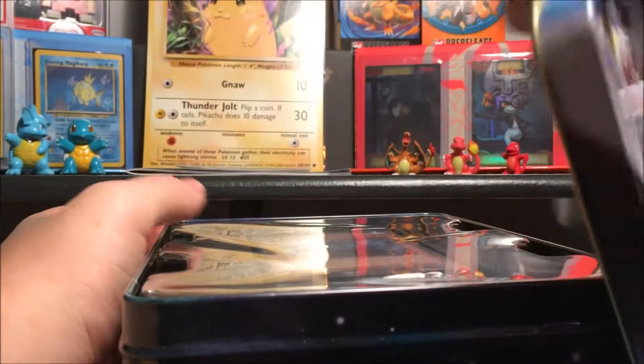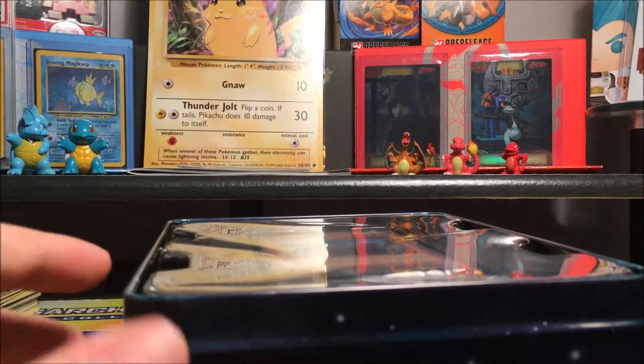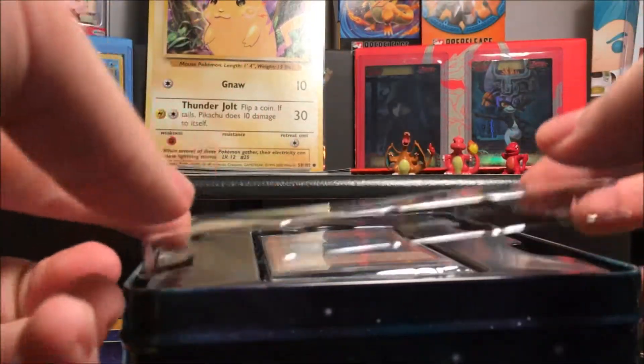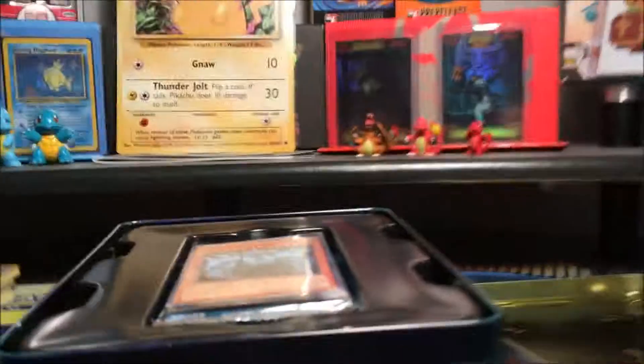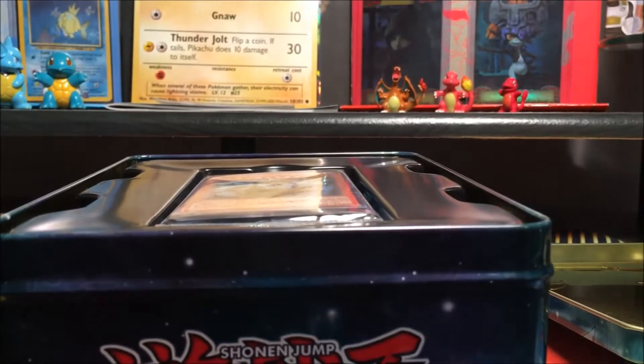So we're going to open this up. Oh! Hell yeah! Alright, so the first thing is a piece of plastic. We're going to take a look at this — we got a nice piece of plastic here. This is very rare. I think it's worth a lot of money because it only comes in Yu-Gi-Oh packs.